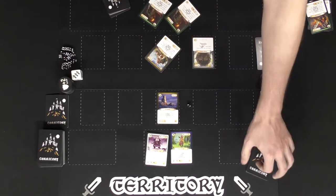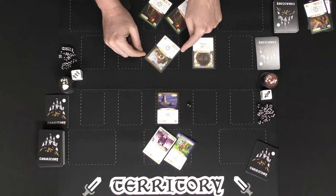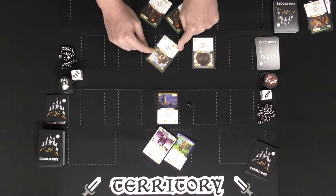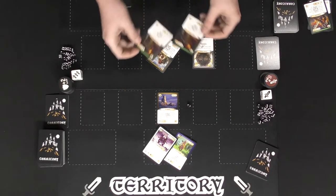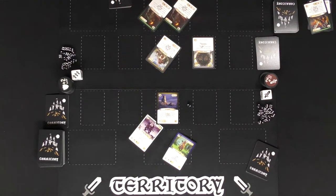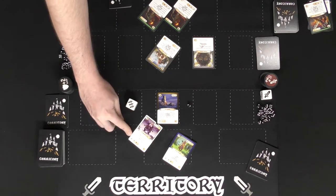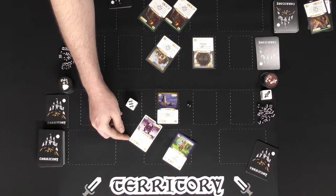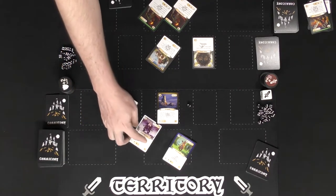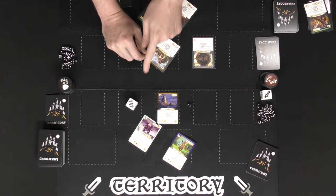For combat, choose your champions and turn them to the side to indicate they're attacking, then indicate the territory you wish to attack. The opposing player will then choose to have the damage go directly to the territory or to block with characters present underneath that specific territory. This character attacks first — you roll the die, apply its bonus effects plus the character's damage bonus and any spells. In this case it's three plus one, which is four.